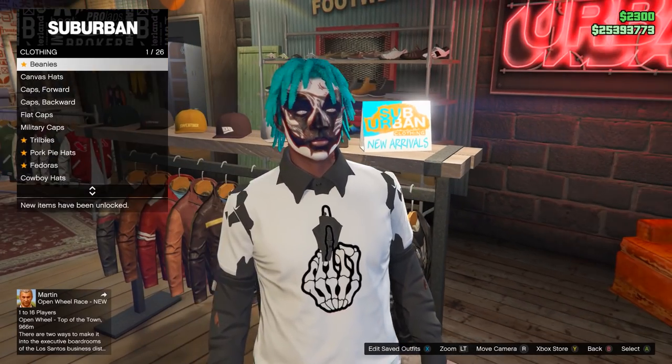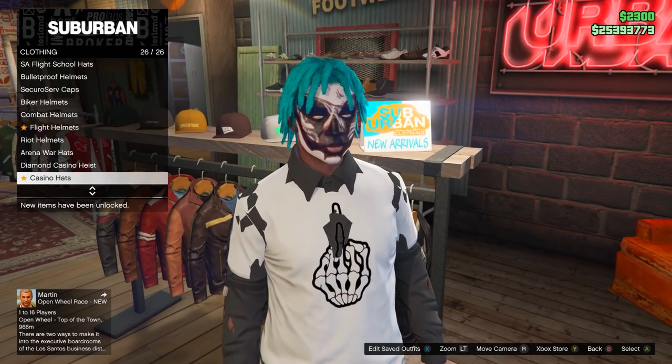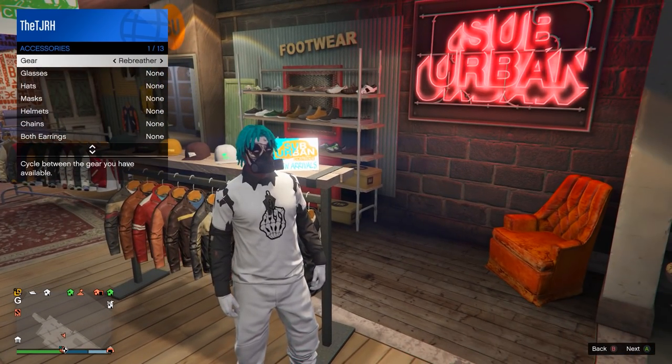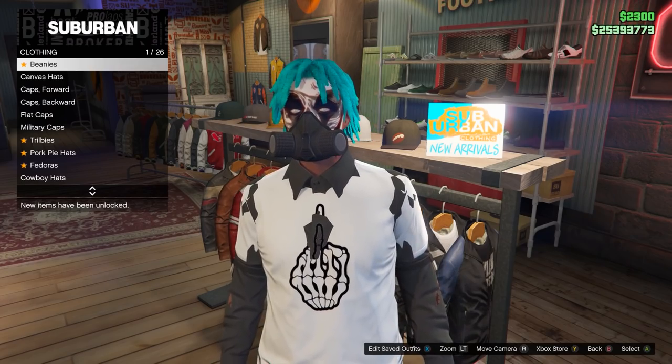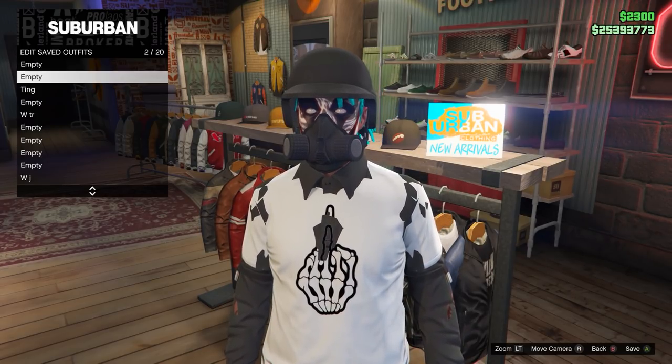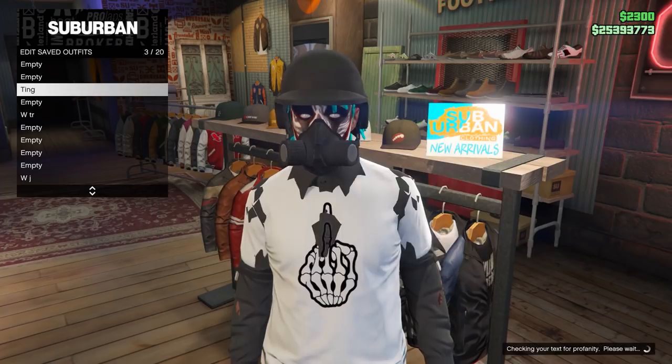You can also do this with a paramedic belt — before crooked cop, you would equip any outfit with a paramedic belt and it would merge onto the t-shirt you chose. I showed how to do that a few days ago, but that was with a specific top. With this method, you can use any t-shirt you want.